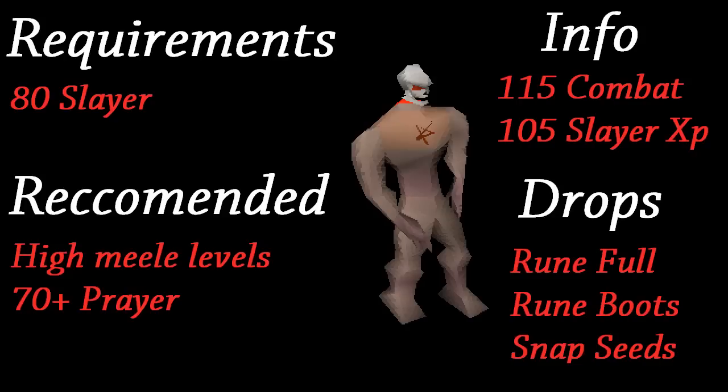Necriels are a level 115 combat slayer monster that require 80 Slayer to kill, and give 105 XP per kill. They drop items such as Rune Boots, Runeful Helms, and Snapdragon Seeds, as well as many other herb seeds and assorted drops. They are located in two locations: the Stronghold Slayer Cave and the Slayer Tower. They can be assigned both by Nieve and by Duradel.